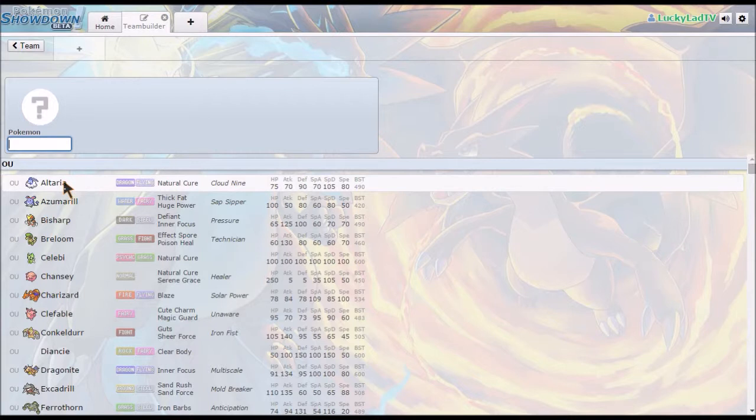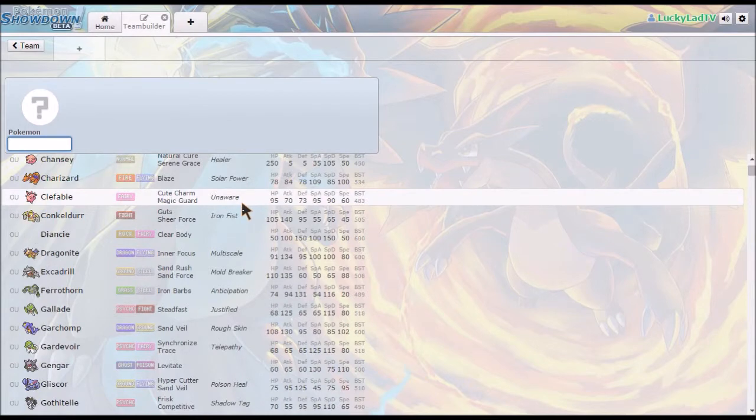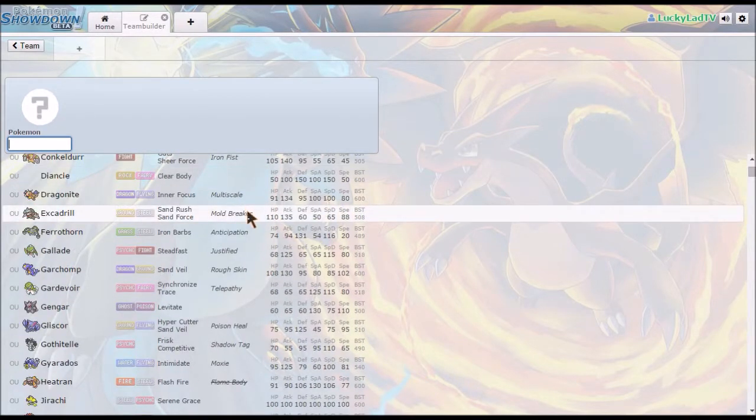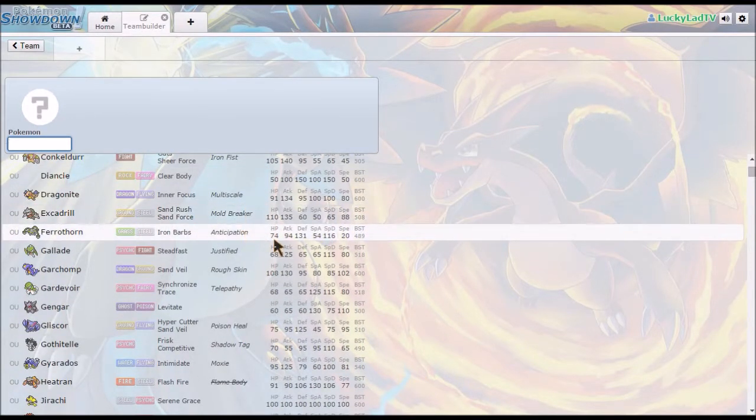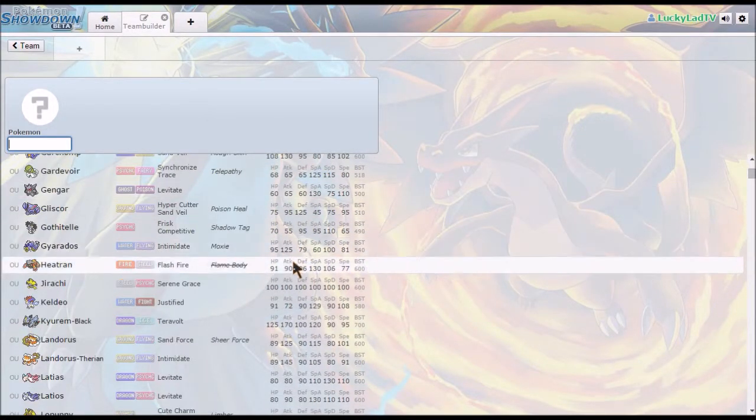The way this method basically works is you want to minimize overlapping weaknesses, and you want to minimize frail Pokémon. So the way that you do that is you pick Pokémon with as few weaknesses as possible, and you also want to have a good Mega on your team. You don't need it, but it helps a lot.